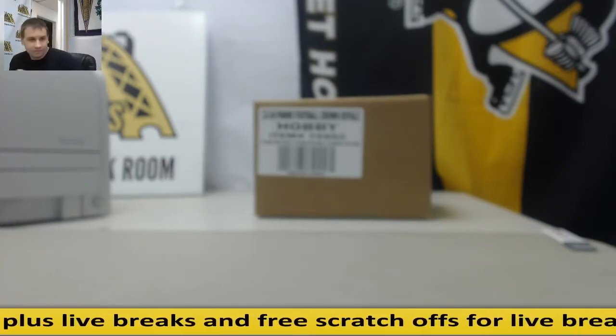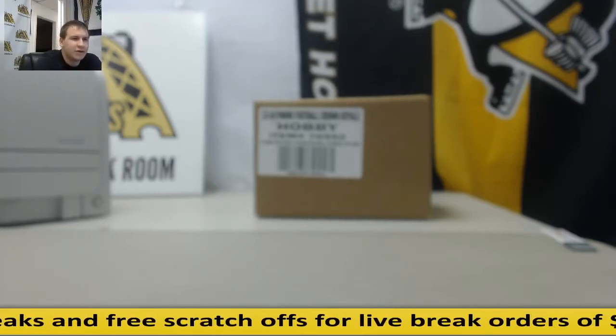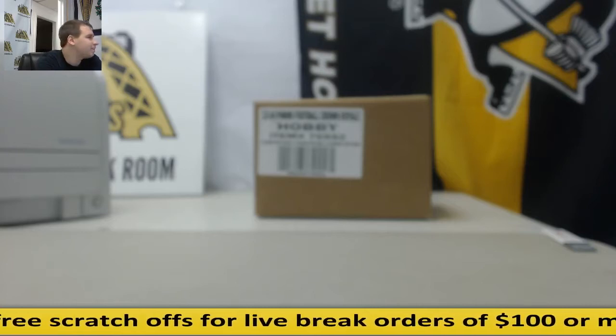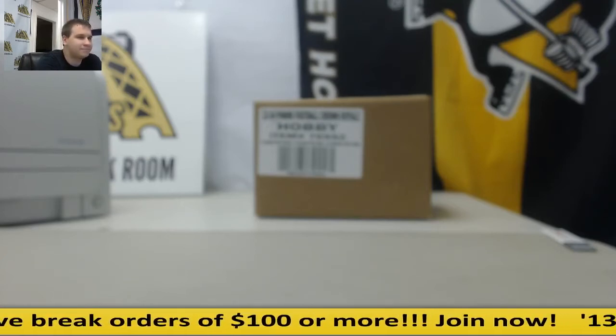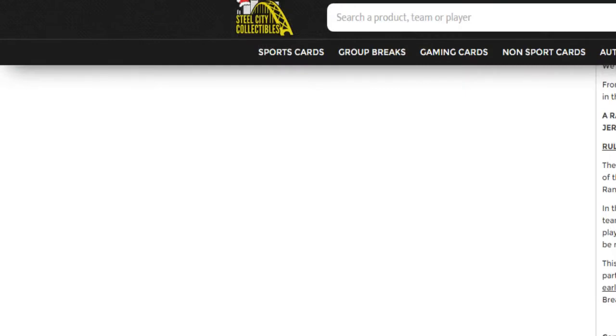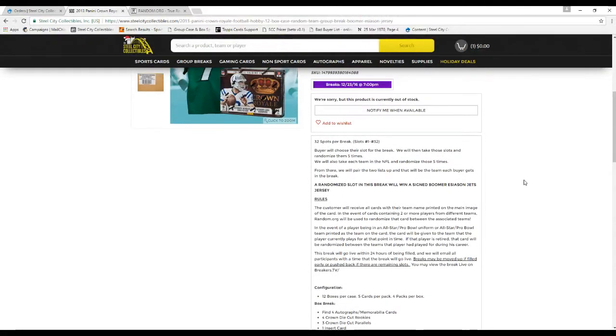Without further ado, we need to figure out what team goes to who first. We're going to take our names here. Let me actually make sure — let's read the rules off to you guys first, just so you guys are aware of everything that's going on. 32 slots in this break. Buyers choose their slots. We will pair the two lists up and randomize each five times, first the names and then the NFL teams. Customers will receive all cards with the team name printed on the main image of the card. In the event of a card containing two or more players from different teams, Random.org will be used to randomize that card between the associated teams. In the event of an all-star or pro bowl uniform, the card will be given to the team that the player currently plays for. If the player is retired, the card will be randomized between the teams that player has played for during his career.